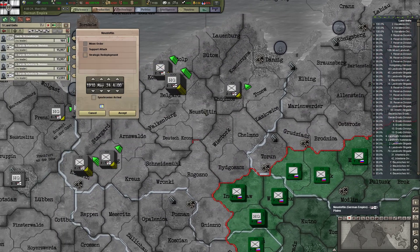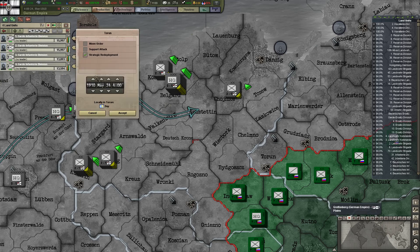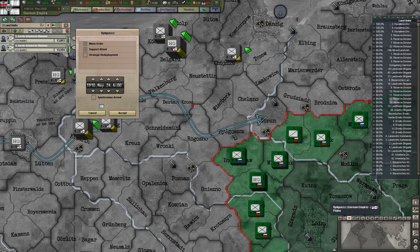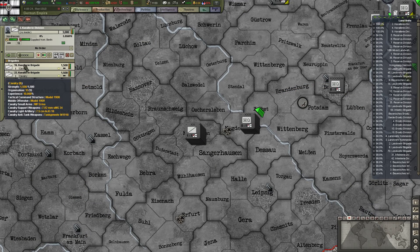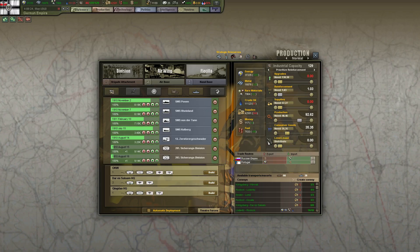Put the HQ in Nowe Miasto, two in Toruń, two in... something. More units here — still plenty to divide. Seriously, a cavalry brigade is only 1,500 troops? Also, what the hell.